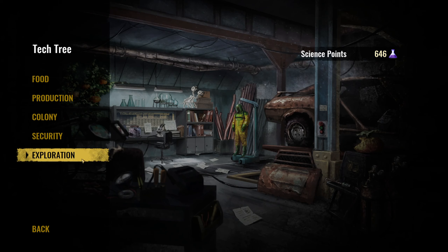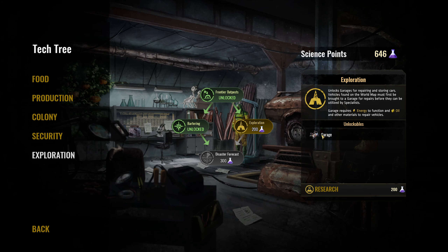We can already see a new tag in Exploration called 'actually' - this one unlocks the garage for repairing and storing cars. Vehicles found on the world map must first be brought to a garage for repairs before they can be utilized by specialists. The garage requires energy to function, and oil and other materials to repair vehicles.